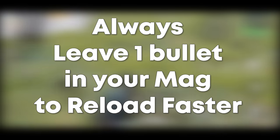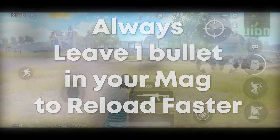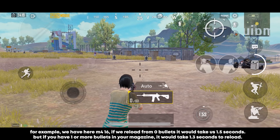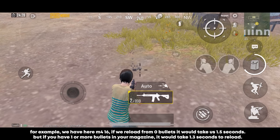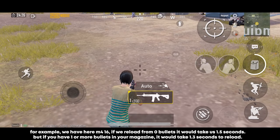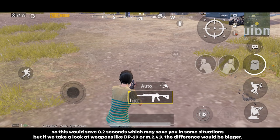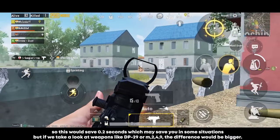Always leave one bullet in your magazine in order to reload faster. For example, with the M416, if you reload from zero bullets it takes 1.5 seconds. But if you have one or more bullets in your magazine, it takes only 1.3 seconds to reload — saving 0.2 seconds, which may help you in some situations.